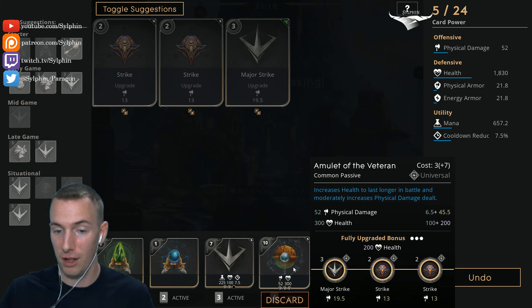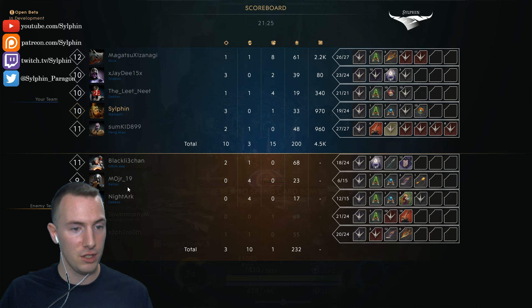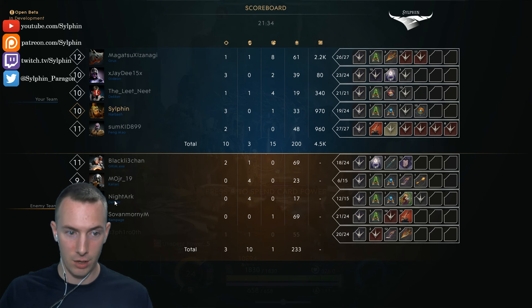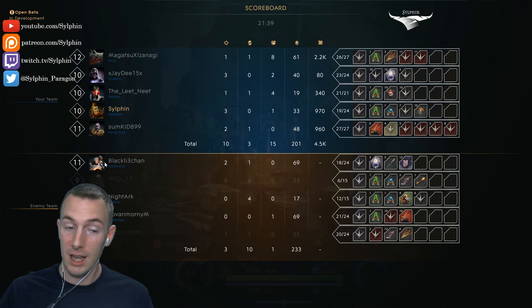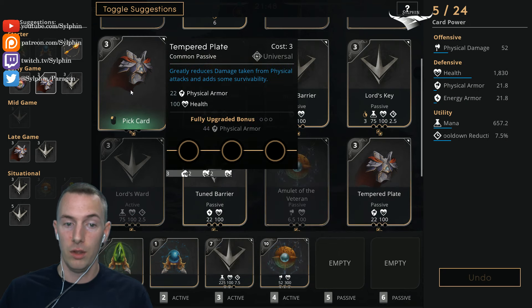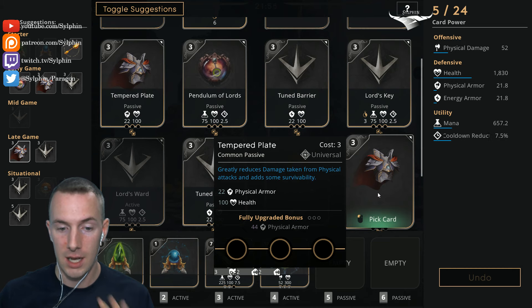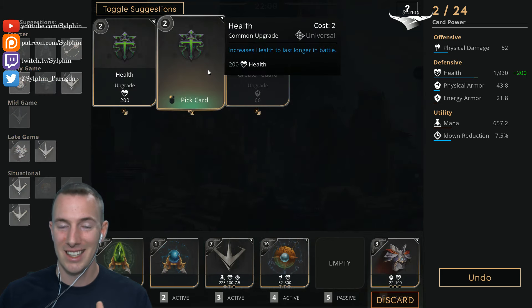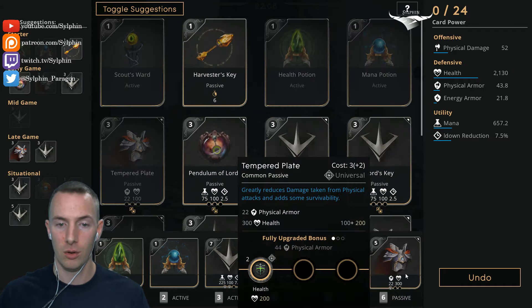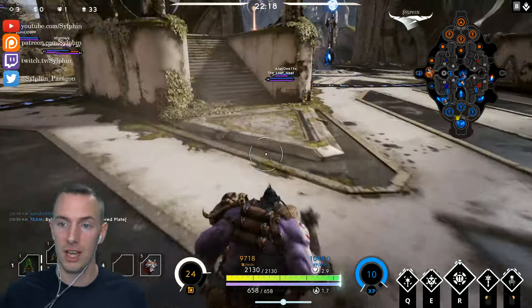Here is the finished Amulet of the Veteran — 300 health would have been very nice in the early game. Now after this we want to go into our tank cards. We need to look at the enemy team and see what kind of damage they deal. It's three physical and one energy, so we definitely have to focus on physical armor. We have two Tempered Barriers — one with more guard and one with more health. Health is by far stronger to give you effective HP in the early game, because you need about 800 bonus health before armor actually starts to increase your effective HP. So we're going for this Tempered Plate for that 200 health first. Once we finish off this Tempered Plate, then that guard will actually start to increase our effective HP.